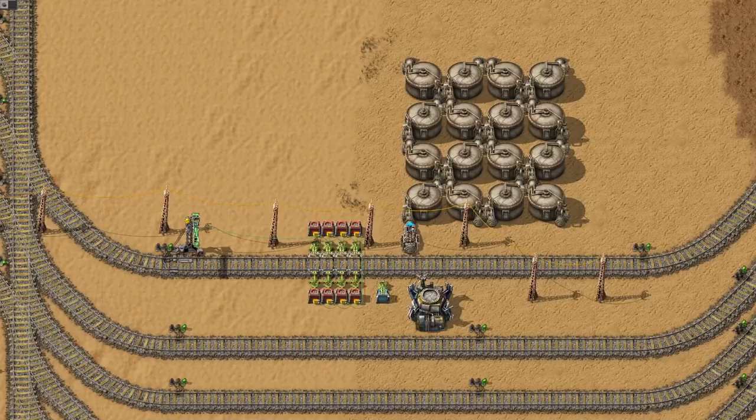Dedicate a few square inches of your factory for bullet-making manufacturing. Build a loading station with all kinds of ammunition, fuel sticks, and maybe some liquids.